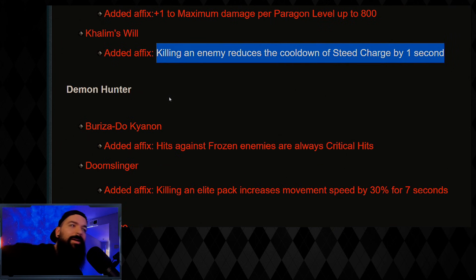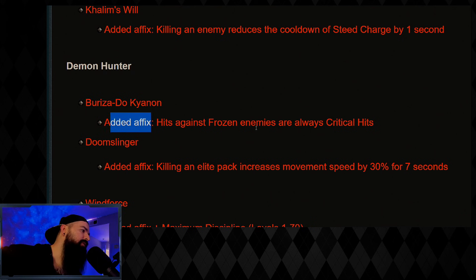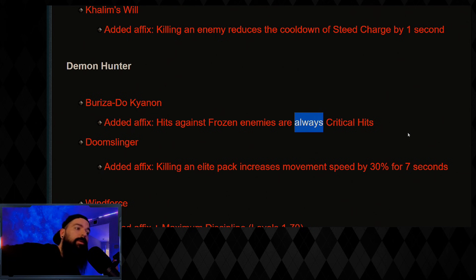This one's going to blow your mind. Demon Hunter — Bariza: added an affix, hits against frozen enemies are always critical hits. The Bariza ethereal has a 35% chance to freeze, so things are frozen a lot, meaning you're getting basically perma-crits all the time, and it elevates god DH and anybody else that uses it.